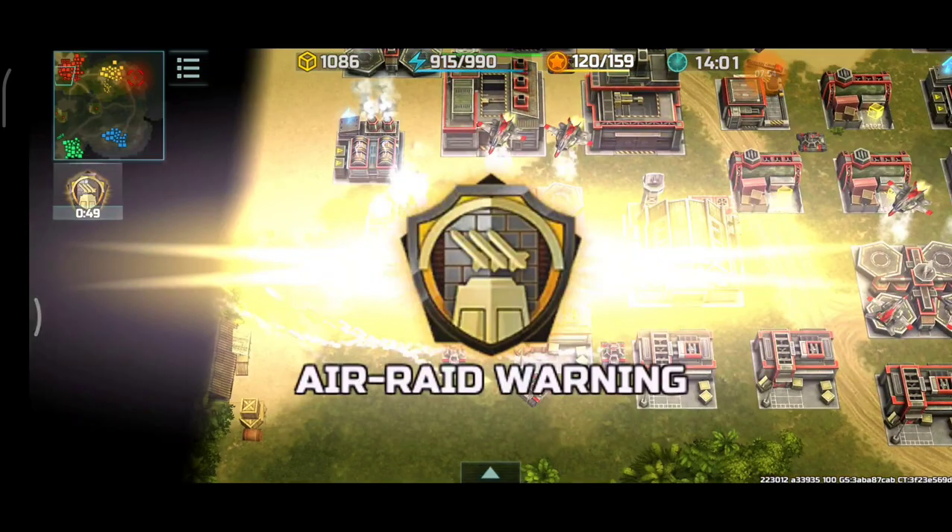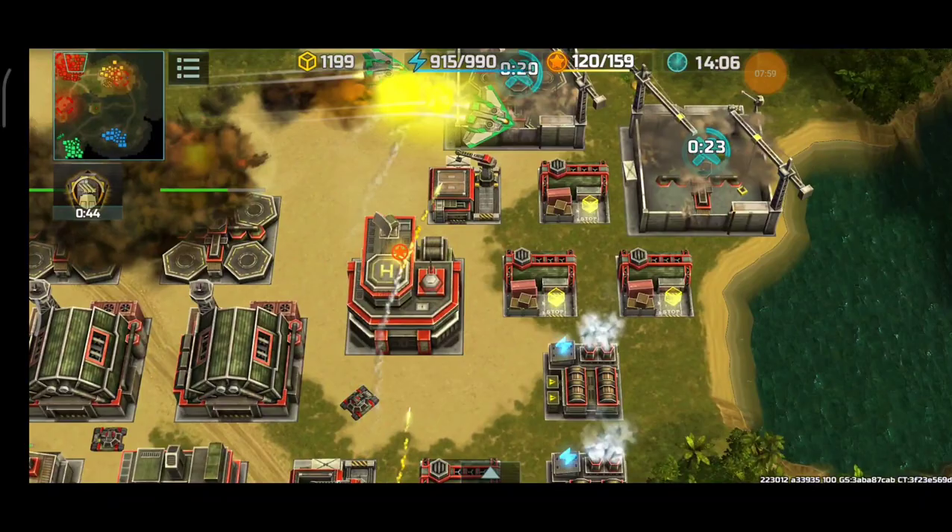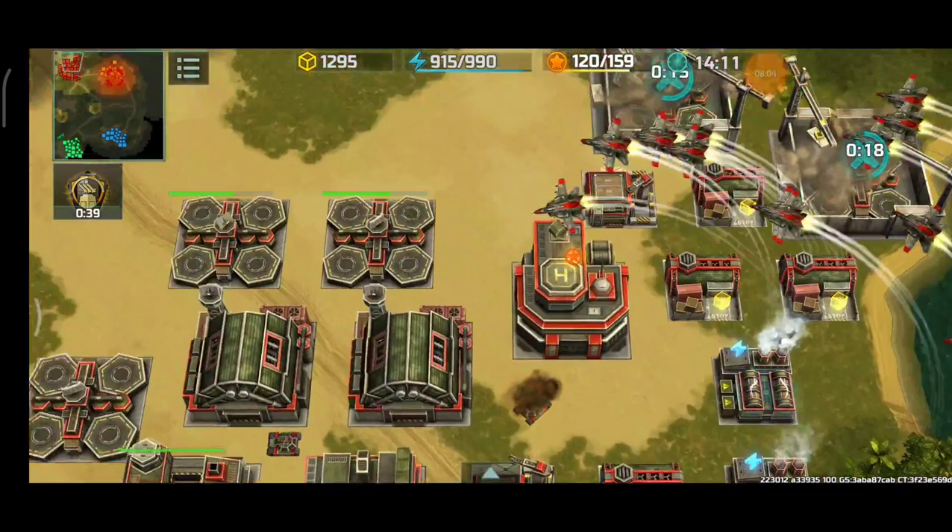Thors are now coming over here. Undocking — switching to air raid boost before those Thors manage to bomb. I'm adding more airfield. Let's see if I can get rid of all those Thors. Nice — losing nothing in the process.